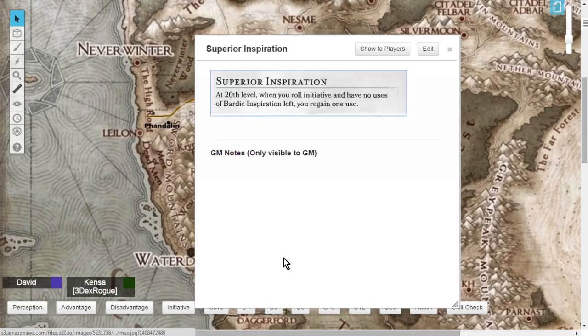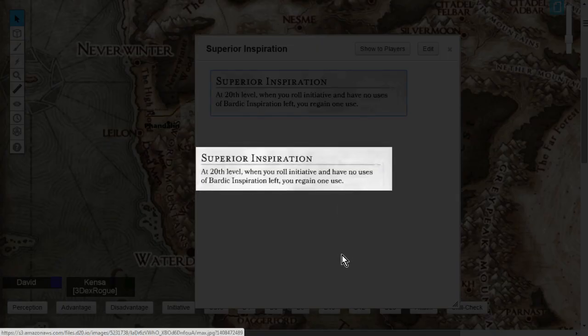Finally, at level 20 you get Superior Inspiration. When you roll initiative and have no uses of Bardic Inspiration left, you regain one use. It's a nice safety net, though for a level 20 capstone feature it feels a little weak compared to other classes — perhaps giving two uses or a d4 number would have been better. But given how many great features the Bard already has, that's probably why it's designed this way.